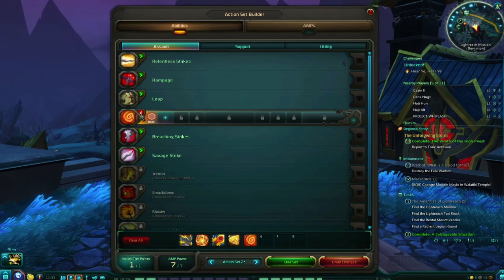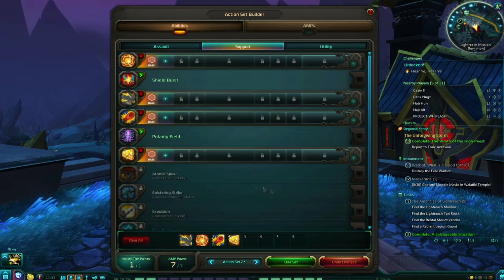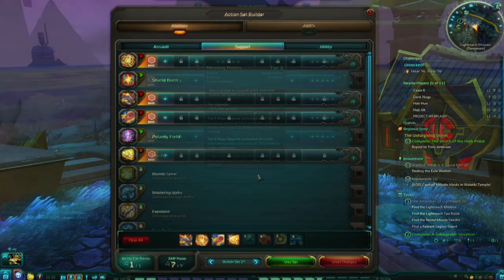Generally speaking, if you are an Assault role, you will want to pick the majority of your skills from the Assault tab. If you are a Support role, you will want to pick from the Support tab instead. Make sure to check which utility abilities go with your chosen skills, as they may give you important bonuses.